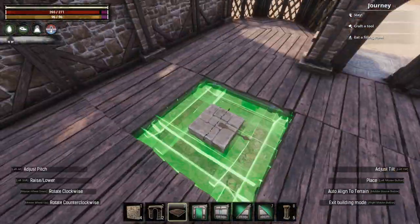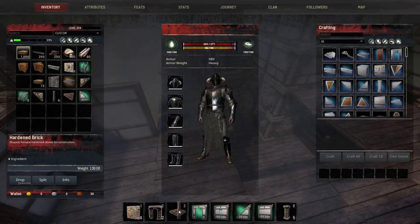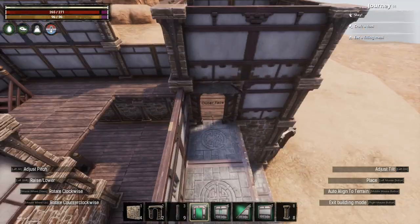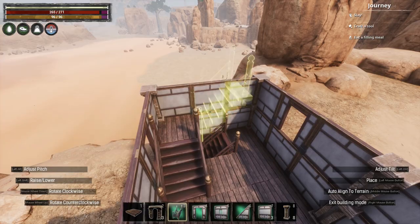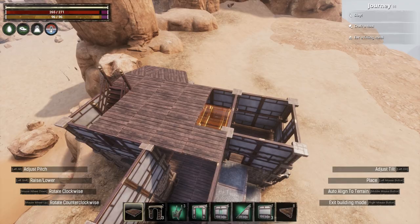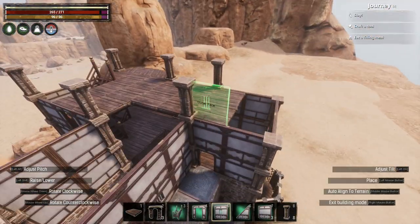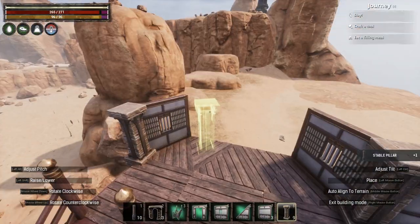I built the walls two tiles high, creating a balcony above the front door. Next, for the second floor. I built up the stairs again in the same spot as the staircase below, and then I placed down the ceilings. I reduced the overall area of the second floor slightly to allow for some extra depth in the roofing, and I also added a hanging bay window section on the right side of this floor. I then placed the walls one tile high, adding pillars onto the walls once more.